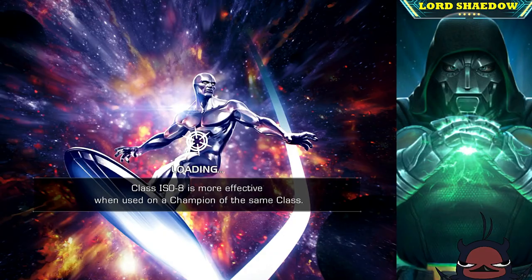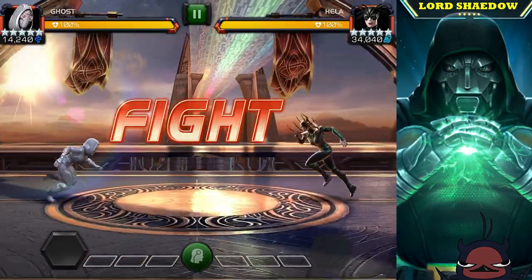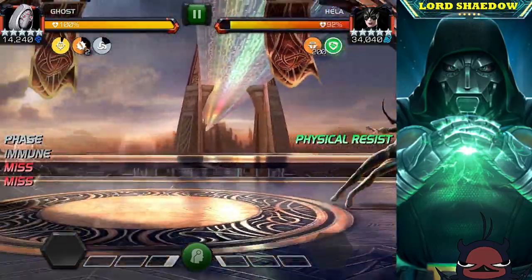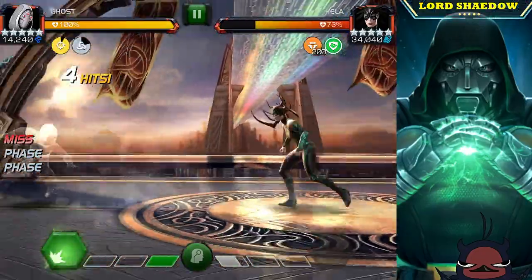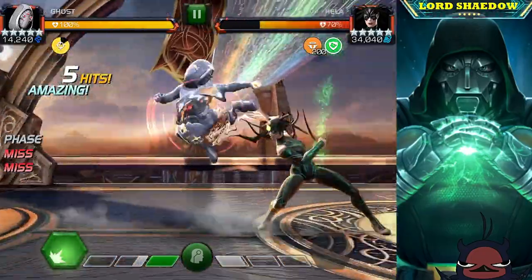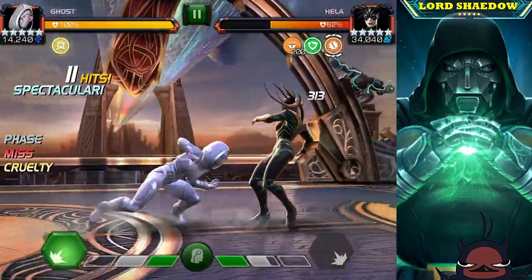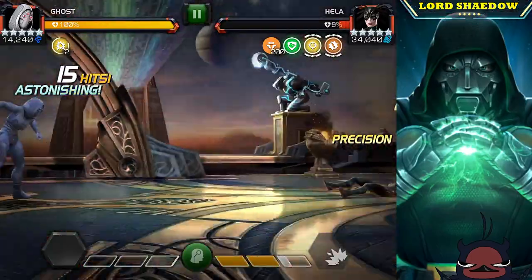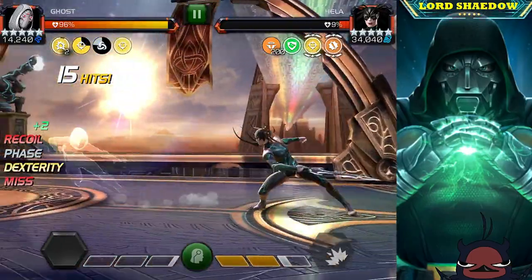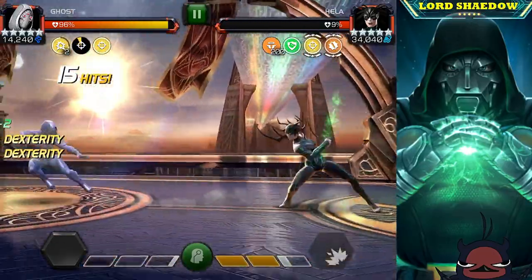Her specials are fairly easy to avoid. She does like to fire off her heavies, but with Ghost it's not really a big deal — we just keep phasing and hitting her. I'll do a few more hits to get to my Special 2 faster, fire it off, and phase out the recoil damage since I have the Hood synergy and I'm running suicides.